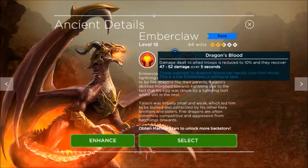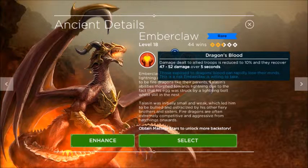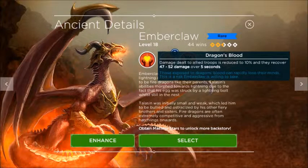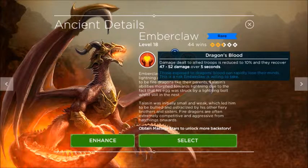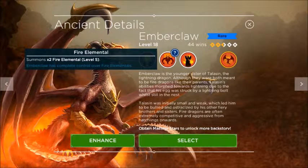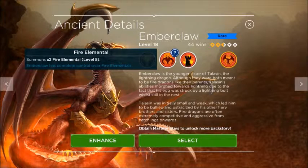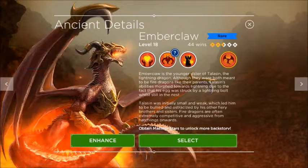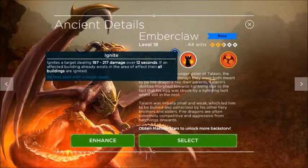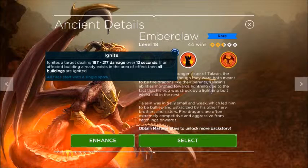Let's get to know these guys. Ember Claw: when used as an ancient, damage dealt to all troops is reduced by 10% and they recover 47 to 52 damage over five seconds. He summons two fire elementals — right now at level 18, the elementals are at level five. His last ability ignites a target dealing 197 to 217 damage over 12 seconds. If an effective building already exists in that area, all surrounding buildings will be ignited.